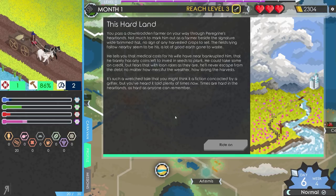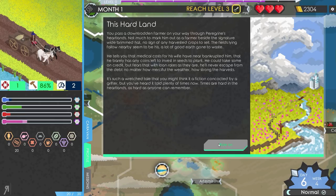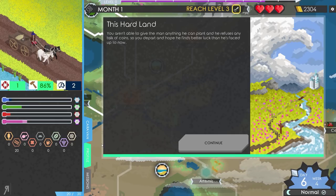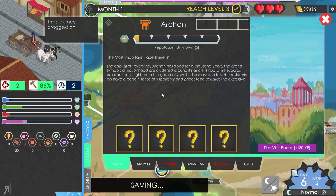You pass a downtrodden farmer on your way through Peregrine's heartlands — nothing to mark him as a farmer beside a wide-brimmed hat, no harvested crops, fields lying fallow. He tells you that medical costs for his wife have near-bankrupted him, he barely has coins left to invest in seeds. He could take some on credit, but fears loan rates mean he'll never escape the debt. It's a wretched tale you've heard many times. Times are hard in the heartlands. Unfortunately, I don't have any seeds to give him.